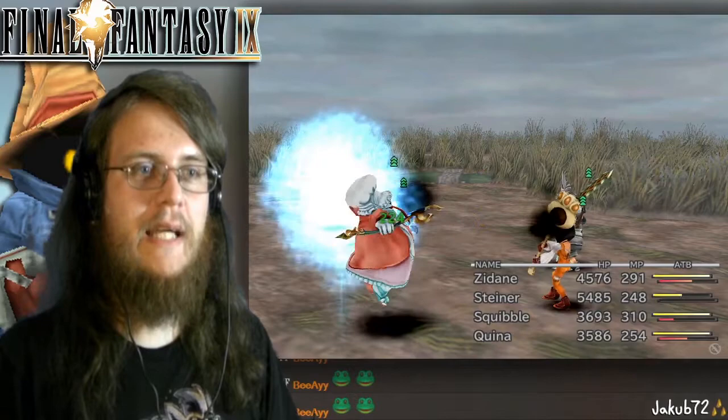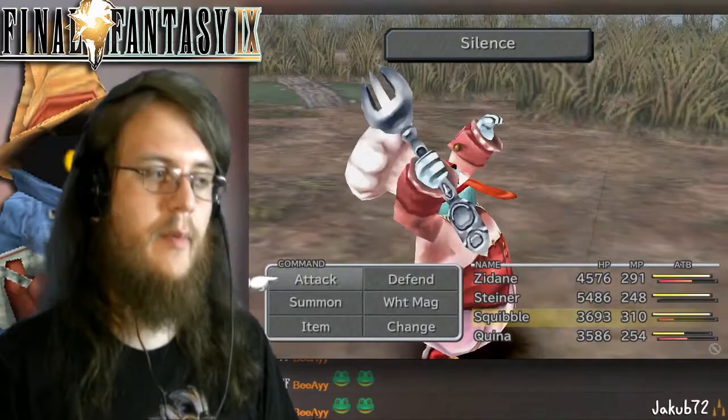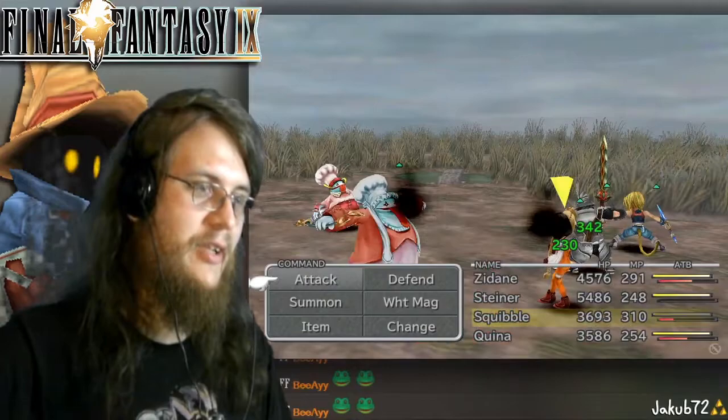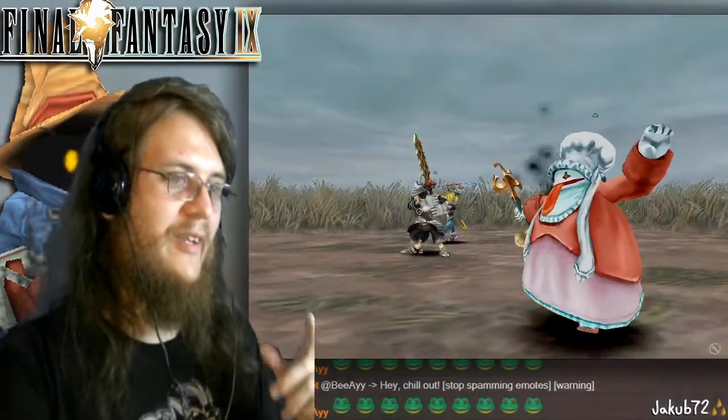Pretty much Steiner's going to take him out — each move does like ten thousand hits, and then Zidane pretty much does like forty-five thousand. Oh, we did it! Nightbite stopped being a bootlegger.